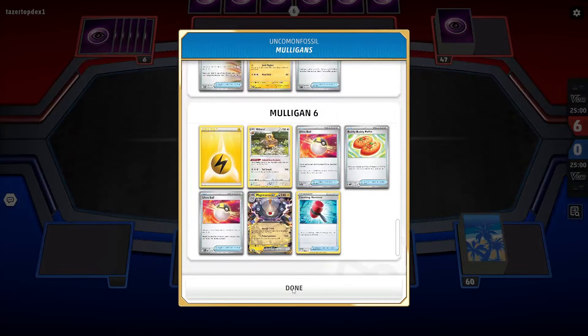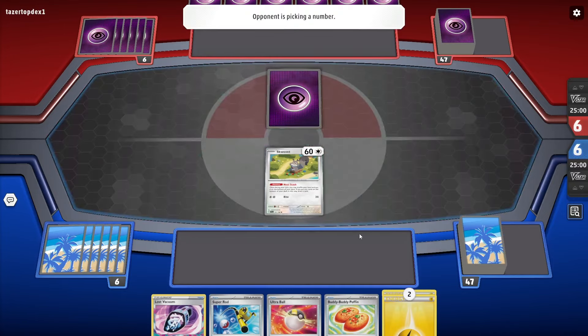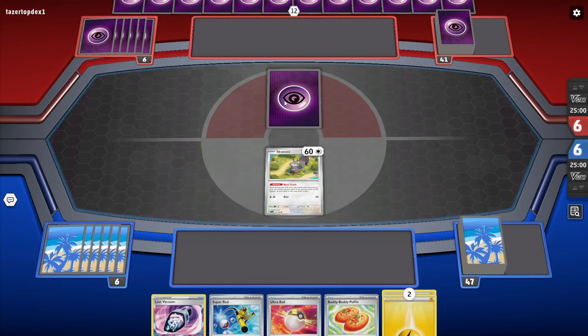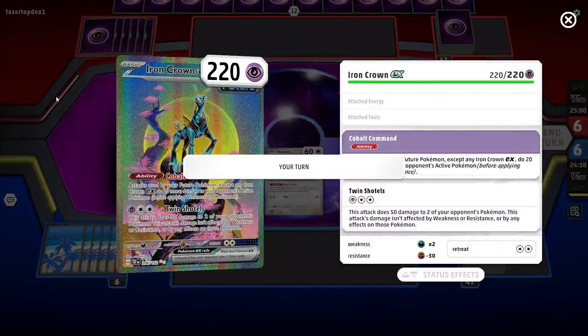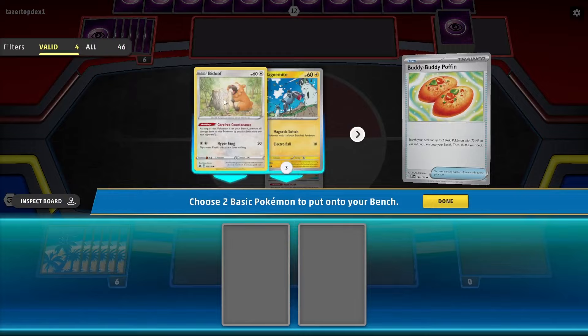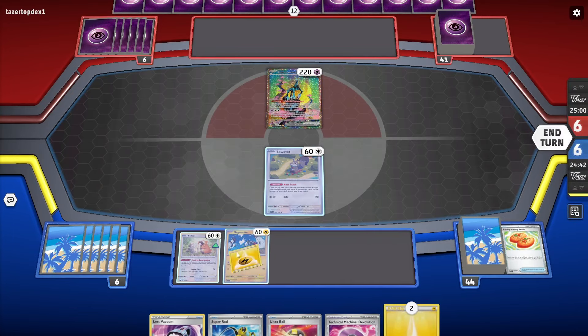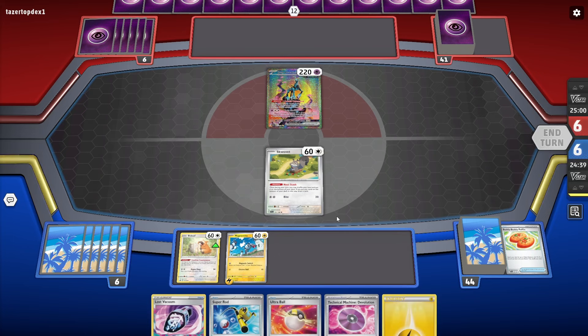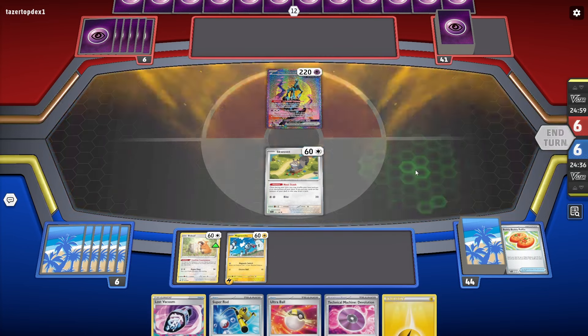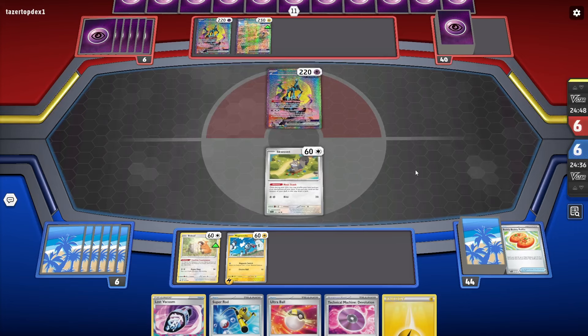Six mulligans - that's a lot of mulligans and a terrible starter. Psychic, so it might be a better matchup. Not terrible, though TM Devolution is of no use at all this matchup. I'll just get these guys in play and end turn. Not good obviously. I have Ultra Ball so I might Ultra Ball next turn. I ditched the TM Devolution since that's no good here.